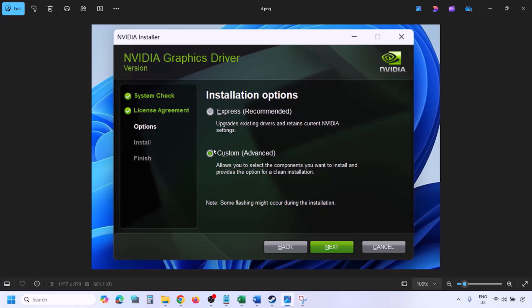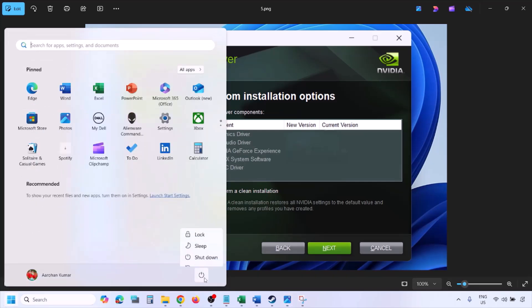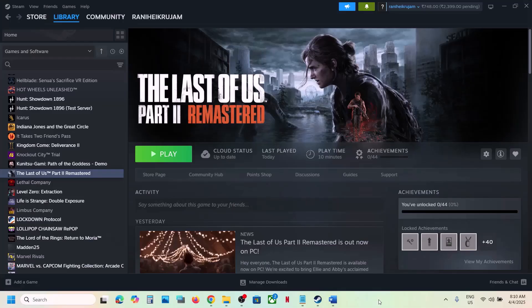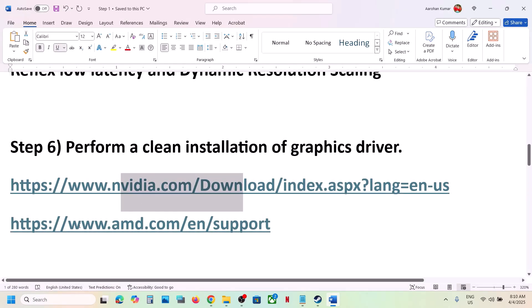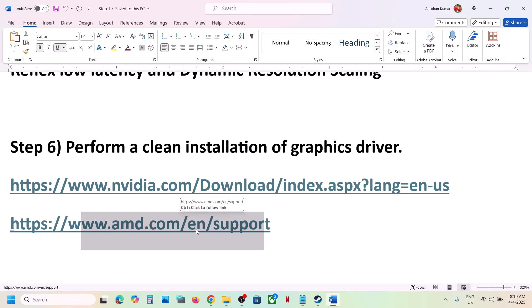Select the Custom option (Express is selected by default), click Next, and on the next screen put a check on Perform a Clean Installation. Click Next and let the installation complete. Once done, restart your computer and launch the game. For AMD card users, first uninstall the current graphics driver, restart your computer, then go to the AMD website, select your graphics card, install the latest driver, restart, and launch the game.